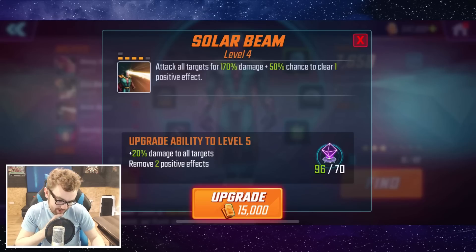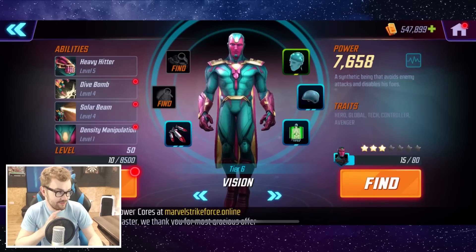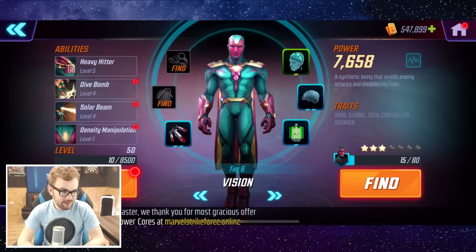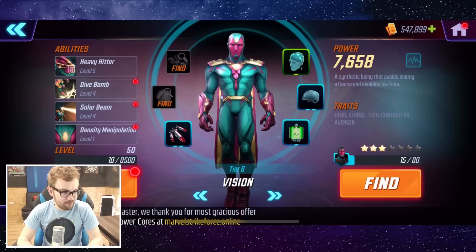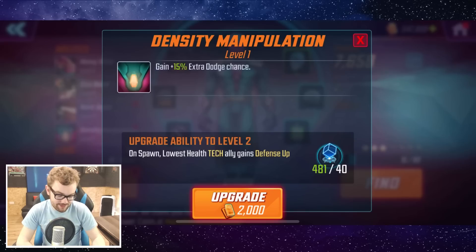That's a very interesting one for Solar Beam. In terms of traits, one of the very good things about Vision is he is tagged as an Avenger, which is arguably the most valuable tag in the game at the moment. You've got the synergy with Captain America and reliable synergy with Black Widow. Having the Avenger tag is going to make him very, very awesome.